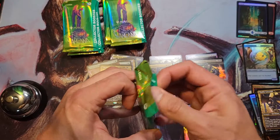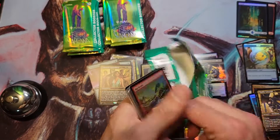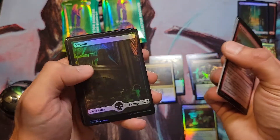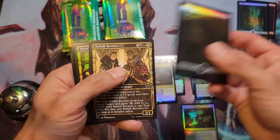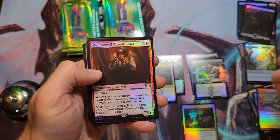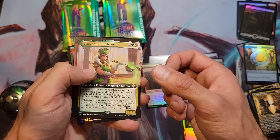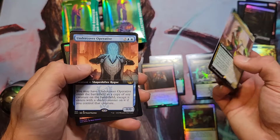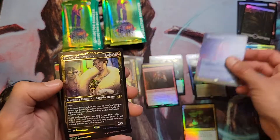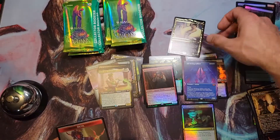We're gonna get something nice and shiny. In my first box I got something really nice — the Elspeth etched foil, which was going for like a hundred bucks, but now it's way down. Professional Facebreaker — good pull. Best Soul, Nourisher, Undercover Operative, All-Seeing Arbiter extended art — third mythic — and Evelyn the Covetous gilded foil. Gilded foils are nice.